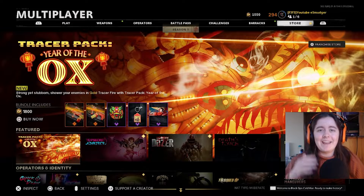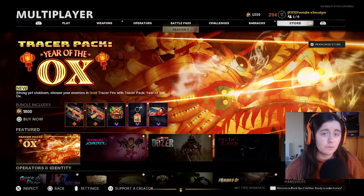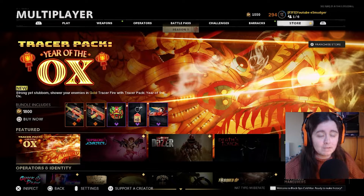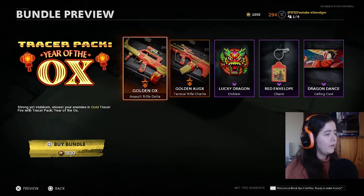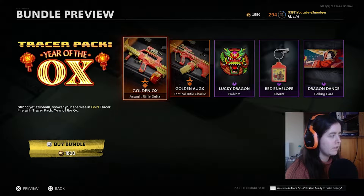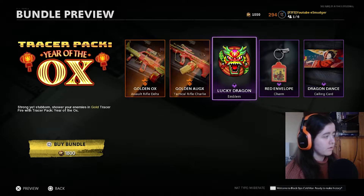What's going on guys, it's Smudger, and as you can see we're back with another bundle review — this time it's the Year of the Ox bundle. A lot of people like this one, and of course it comes with tracer bullets which is a big selling point. So let's jump into it and see what it's all about. It comes with two guns, an emblem, a charm, and a calling card — no themed skin, which I'm kind of disappointed to see because they've bigged this one up a fair bit. The emblem, charm, and calling card are really nice and clean — I really like the colors.